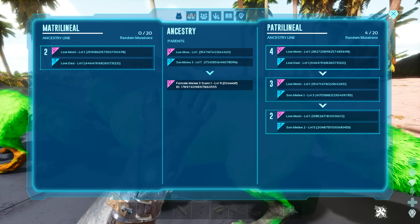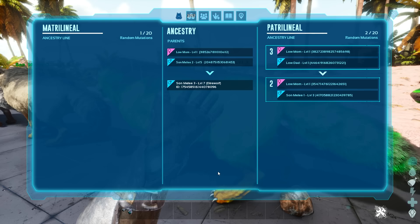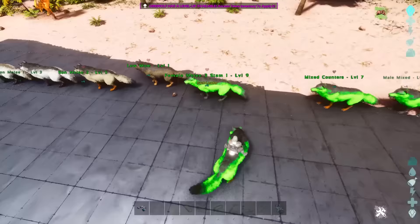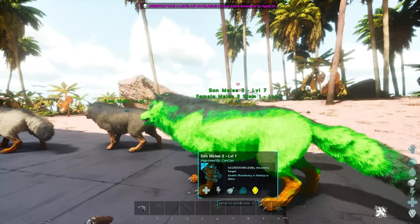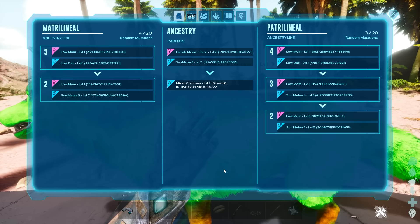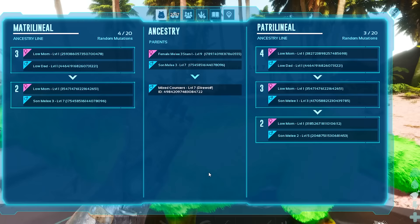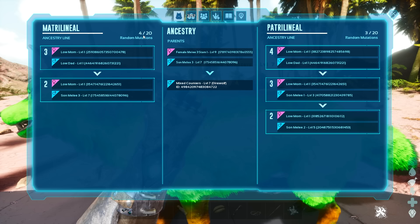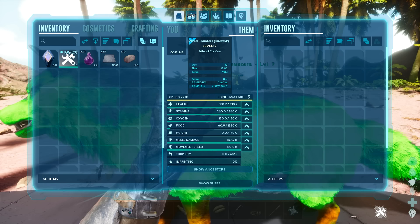So why is it a bad thing to breed with mutated females? We have this female with 4 mutations in the patrilineal side, and the son had 2 on the patrilineal and 1 on the matrilineal. If we breed these two together — the 3-melee-mutation son with this female — we get a mixed counter creature that has 4 on the left and 3 on the right. It basically brings down the mutation counters from both parents, reaching that 20 counter on each side very quickly. It says 4 out of 20 for matrilineal and 3 out of 20 for patrilineal.